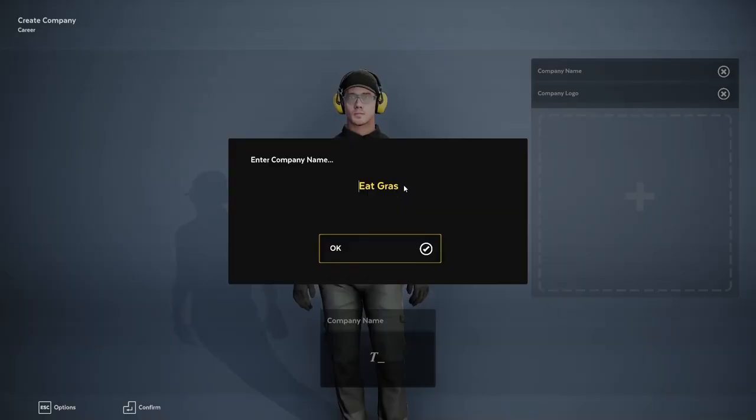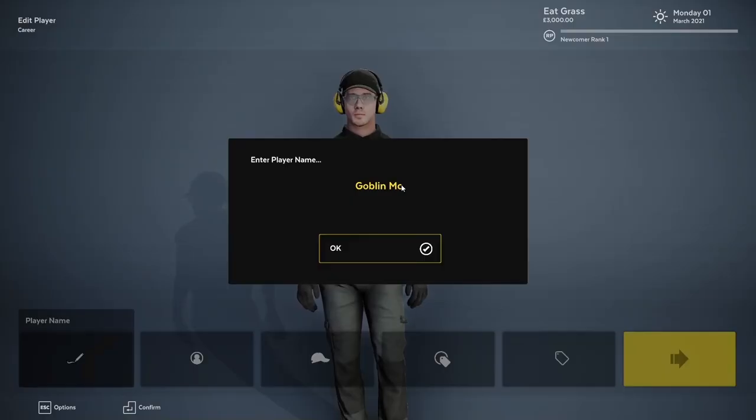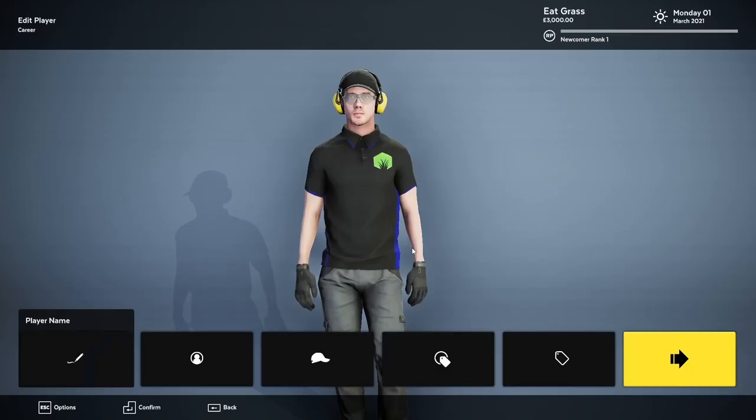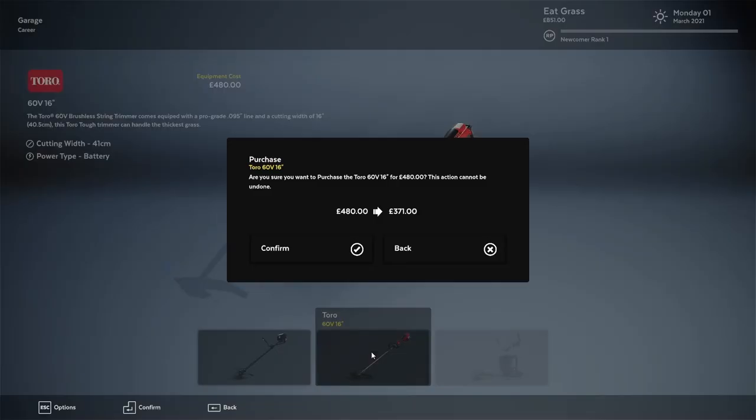Well, what do you need to start up a lawnmowing company? You need a name for your company and a nice logo to fit the name. You also need a name for yourself. I picked the nice name Goblin McGill. And then you're all set to start up the company. Wait, I'm forgetting something — oh yes, of course, you need a lawnmower. So we quickly pick a lawnmower and a weed whacker, and now we are ready to get on the field.